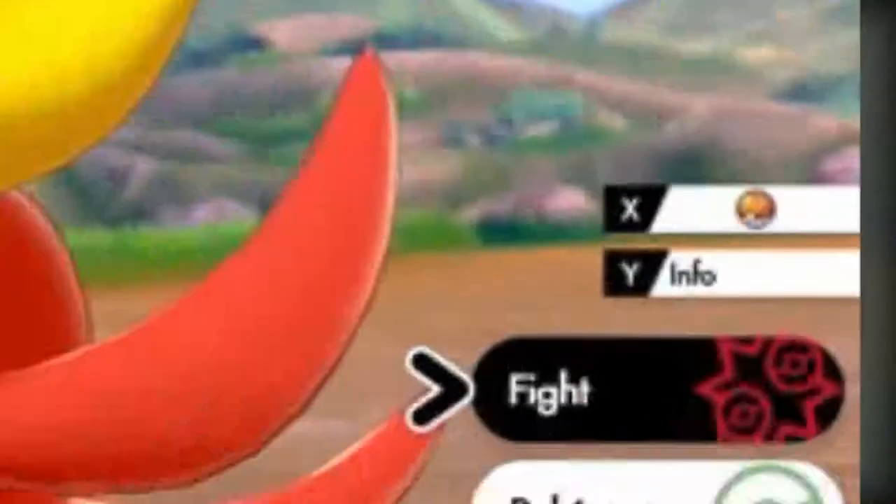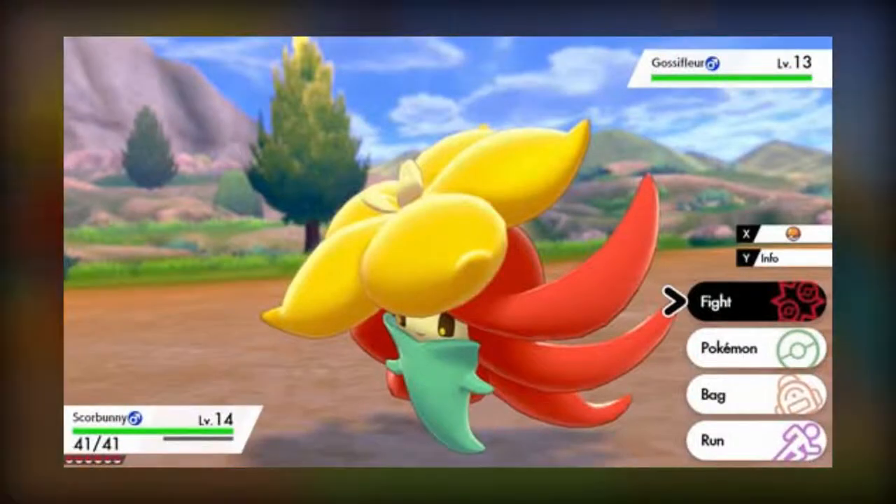The battle UI has the X button to choose a Pokéball, but when versus a trainer it disappears, which makes sense. I believe in Sun and Moon it didn't do that, but it was on the bottom screen. The Y button brings up more info, probably like type, stat boost, weather, and dynamax turns left, and probably more I'm forgetting.